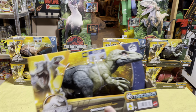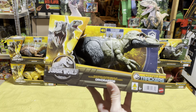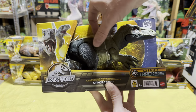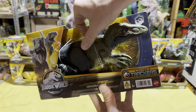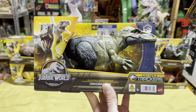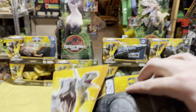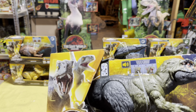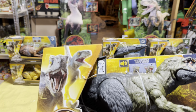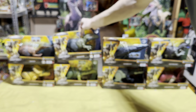Next we have the Orcoraptor, another pretty cool carnivore that looks like it has some fur on it, which I really like. It has a very nice action feature. And of course the scan code — we've got to get all of these Dino Trackers into your collections.